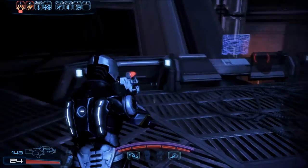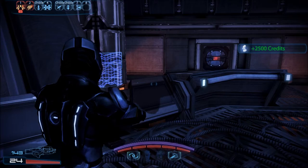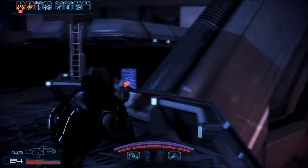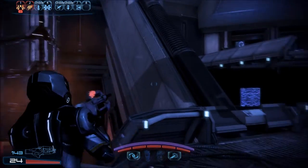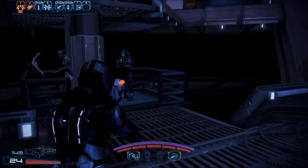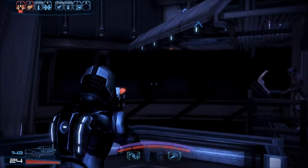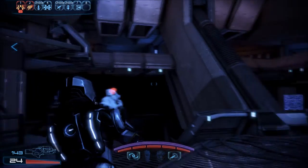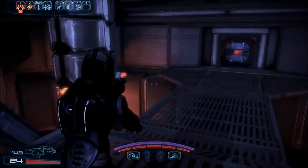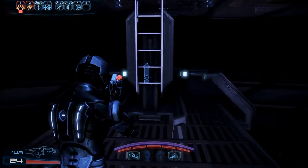We know they're going to attack in the middle of going to the far side of the room. 2,500 credits — more Geth data. Up there.